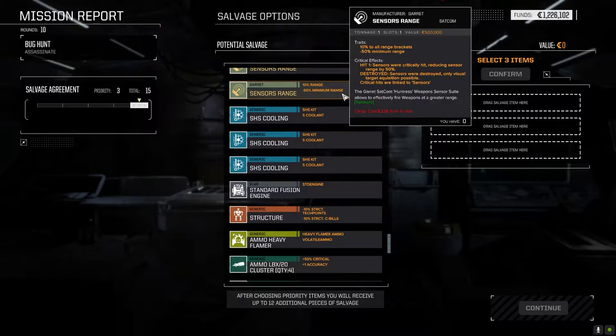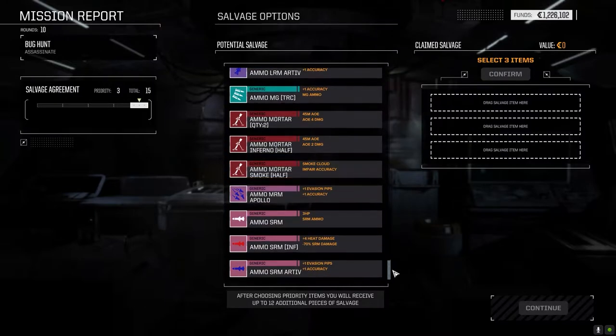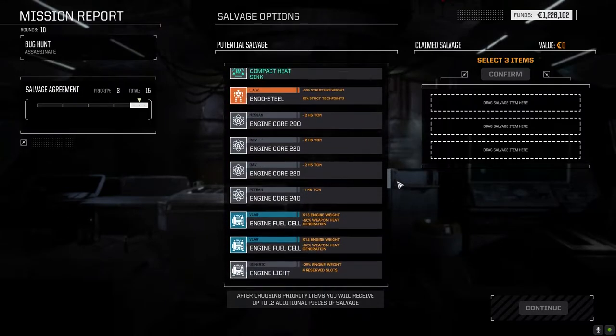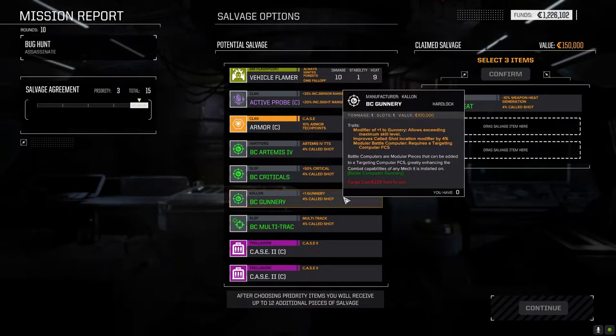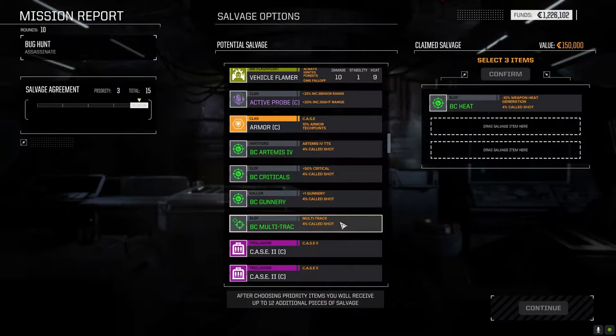I think I'd be stupid not to take this — I want to put that Vulture together. I'm thinking we're going to take the multitrack since it gives us the ability to target up to three different targets. Plus one gunnery is only giving us about two percent chance to hit. I'm going to grab the multitrack and then the X-Pulse. We've got LBX-20s here too — only 11 tons.